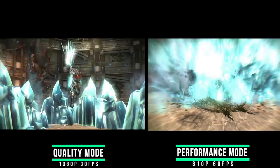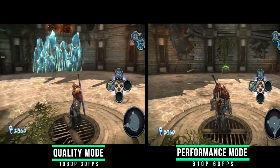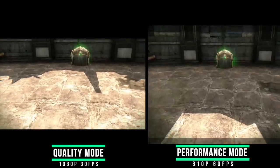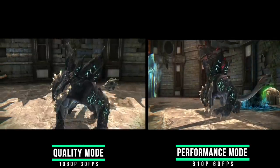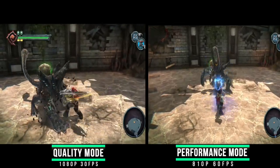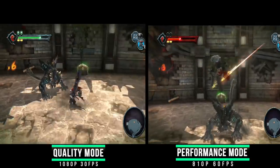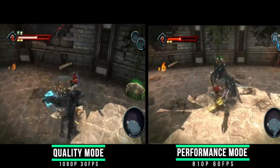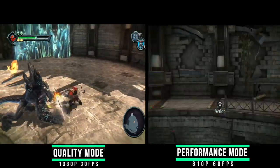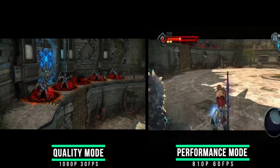Darksiders always looked good in the first place, and it's even better with the remaster that came out on other consoles in 2016, called the War Mastered Edition, which has now been ported to the Switch. I always thought it was a good looking game — I love the design and these types of games really appeal to me in terms of their art style. The war between heaven and hell — so much imagination runs through my mind. Visually and conceptually, this had it spot on.